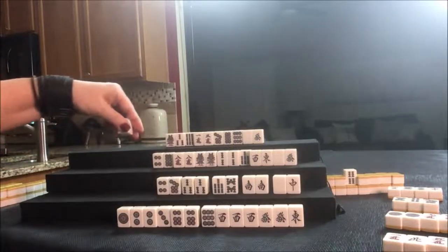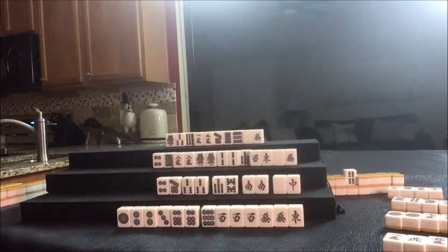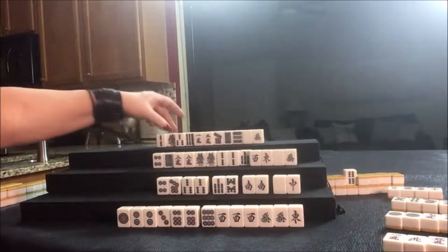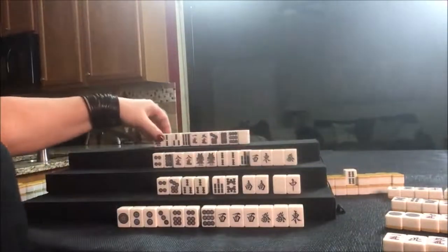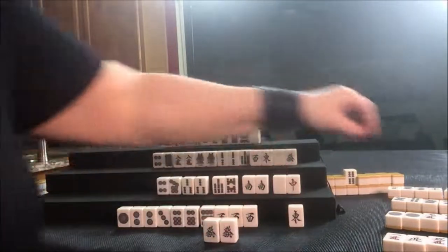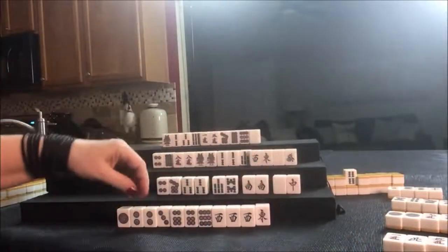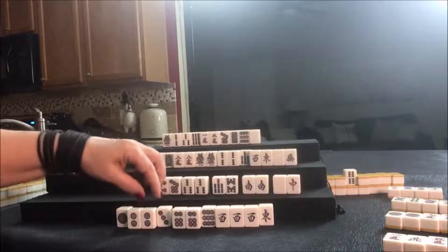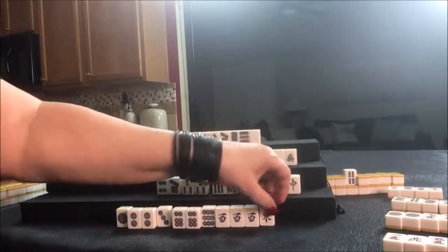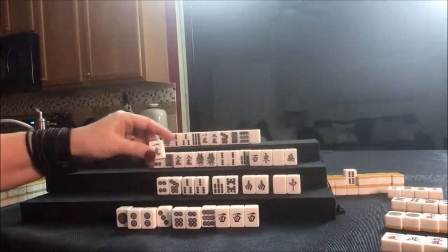Drawing for West: four crack, that's been thrown — let's discard that. Drawing for North: two bam, that's an outside Chi right there. Let's get rid of the green dragon. Green dragon went down — we're going to Pung. Okay, we have pair, pair, Pung. We can Pung all these; here's a Chi. Let's get rid of the East as a single — it's not going to help, nobody can take it. Drawing for South: one crack, we can discard that.